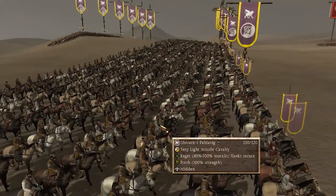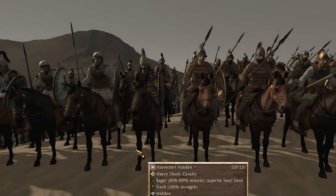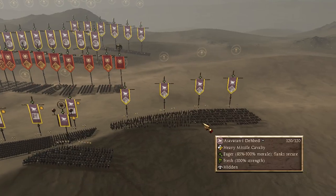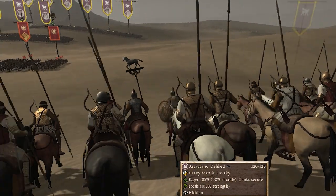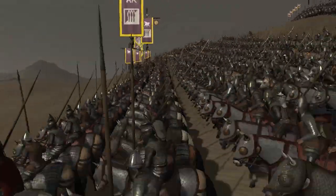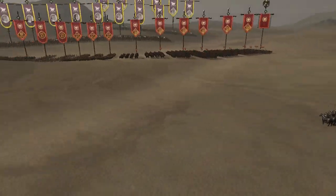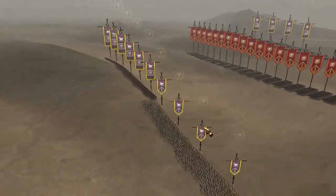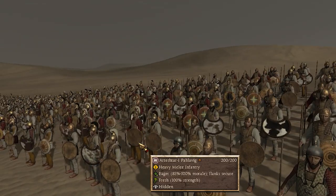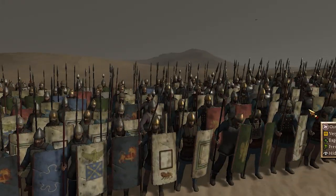Let's look at our setup. We have some very light normal Parthian horse archers, some Persian kinsmen cavalry, heavy melee infantry, heavy melee cav, and some Parthian noble horse archers — these guys are horse archers and lancers at the same time. And of course we have our Parthian late cataphracts — absolutely menacing — four units here and another four over there. We also got some Parthian man-at-arms and Parthian heavy spear infantry.